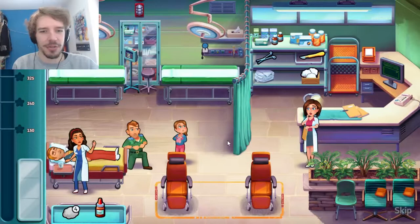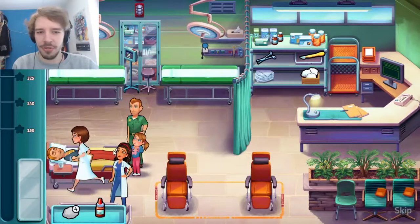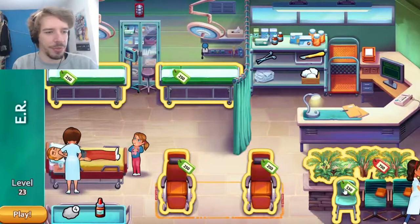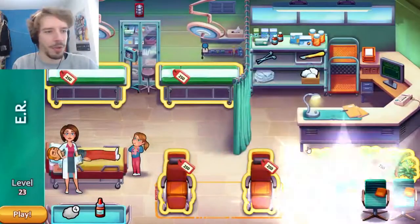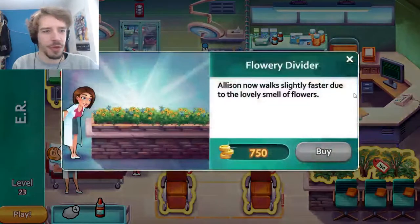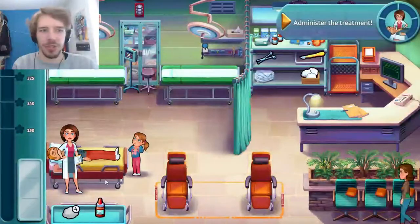Allison is called over for help. Meanwhile, I have 300 to spend and I'm just going to buy another chair because I'm cheap like that. Why are green plants 750? Well, because Allison will walk faster when you buy them. That's a huge upgrade for Allison.